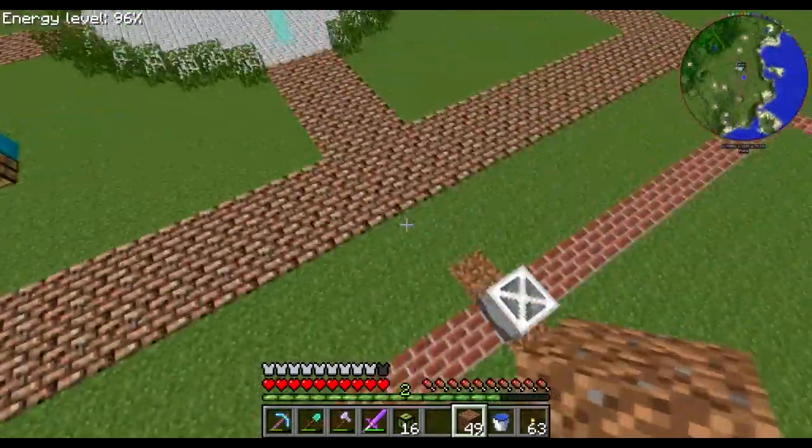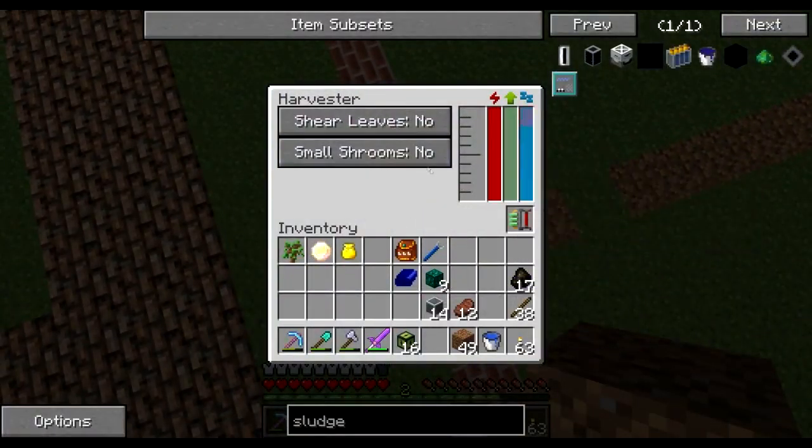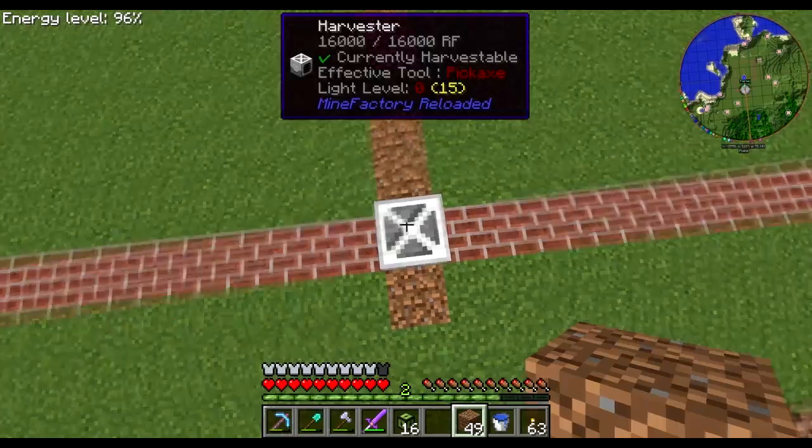There are a couple of additional options in here — you can tell it to take the leaves off if you want actual leaves, but that means you get no saplings. And this option is to do with harvesting mushrooms if you want to do it. Let's go over here and grab the last couple of bits and pieces.